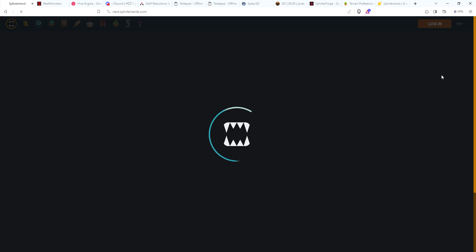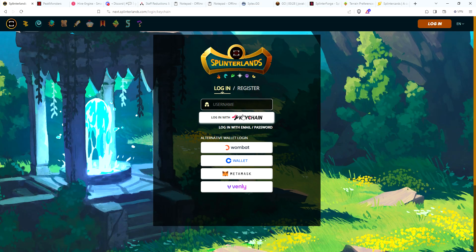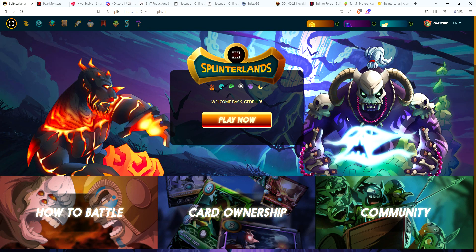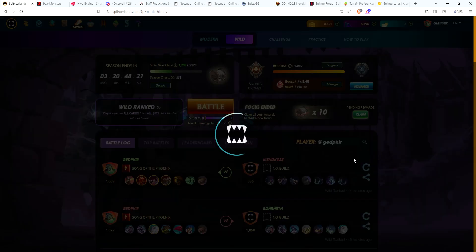Let's log out and head over to the alt account. I believe I have 10 bronze chests to open and I want to get your guys' feedback on what I should do with some of my DEC funds. First let's open these chests - we have 10 chests, up to 41 for the season.